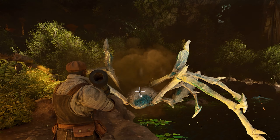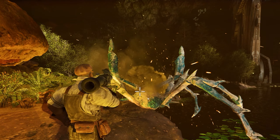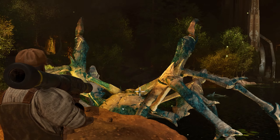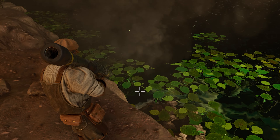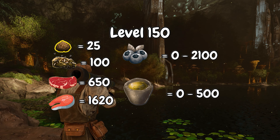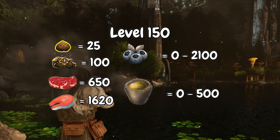To actually tame the karkinos once you have it knocked out, you're going to need either exceptional kibble or spoiled meat. You can technically use raw meat, but I wouldn't recommend it because a level 150 karkinos would take 97 spoiled meat, whereas it would need 645 raw meat. The raw meat tame would take twice as long and you'd have horrible taming effectiveness. Exceptional kibble would need 25. If you're using spoiled meat, you'll need either 200 narcotics or 1000 narcoberries to keep it asleep. Of course, all this information varies based on your server settings.